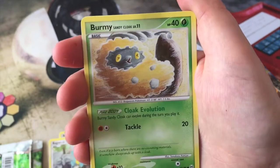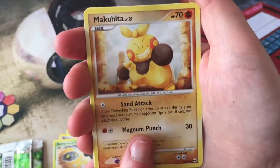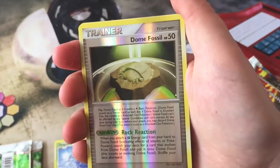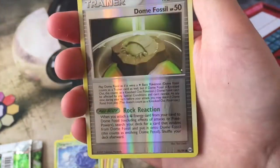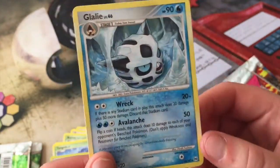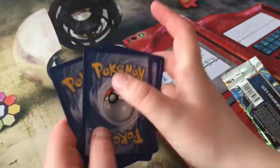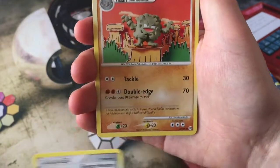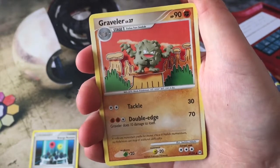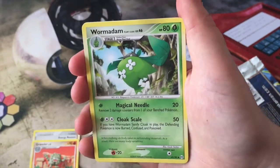We have a Bagon, a Burmy — that is very nice. We have a Makuhita looking very fierce. We have a Tangela. We have a Dome Fossil Reverse — that reverse looks so cool, that design. And we have a Glalie Rare — that looks so cool, he's just chilling in his little ice castle. Very nice. We have an Energy Restore. That Graveler looks so cool — that Claymation style Earth, very 3D looking with shading in the background.